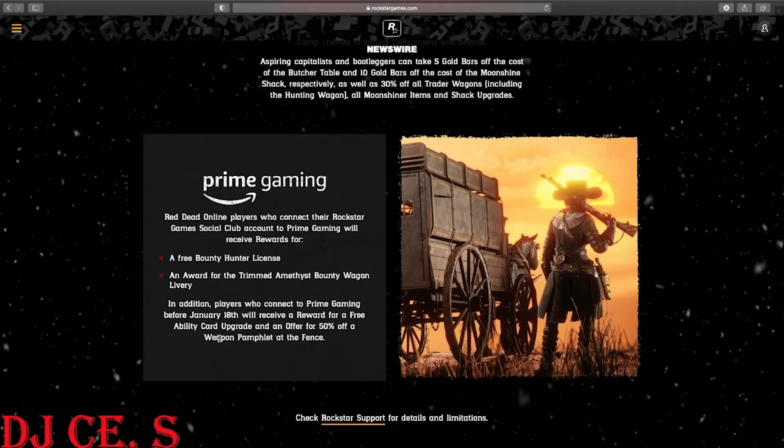For Prime Gaming — Red Dead Online players who connect their Rockstar Social Club accounts to Prime Gaming will receive a free bounty hunter license, and an award for Trimmed Amethyst bounty wagon livery. Additionally, players who connect before January 18th will receive an award for a free ability card upgrade and an offer for 50% off a weapon pamphlet at the fence. Pretty good deals for once from Prime Gaming — though I already have the bounty hunter license.